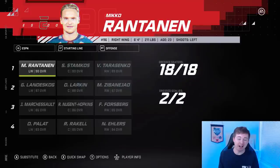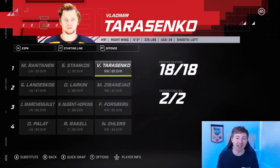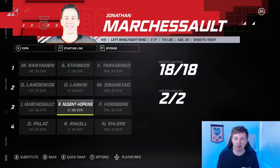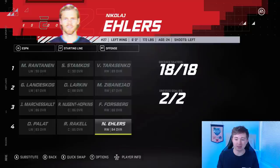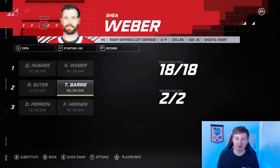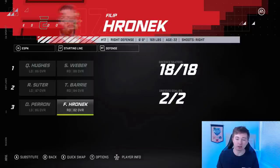Now, looking at the ESPN fantasy team. You got Rantanen, Stamkos, and Tarasenko on that first line. Zibanejad, Larkin, Landeskog on the second. Marchessault, Nuge, and Forsberg on the third. With Ehlers, Rakell, and Palat on the fourth. Defensively they've got Hughes, Weber, Barry, Suter, Perron, and Heronik. They actually have a forward on defense because this team had an extra player — I think I have like 21 players on my fantasy team, and we only need 20 here.